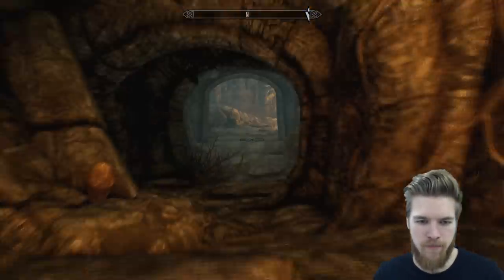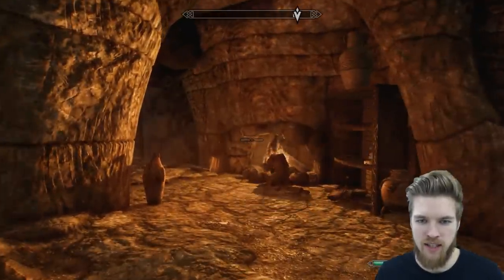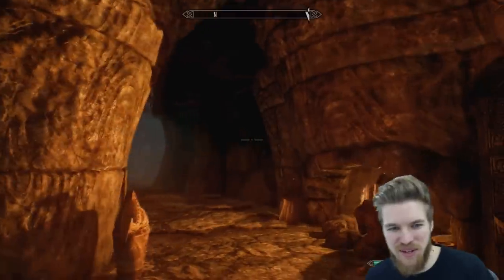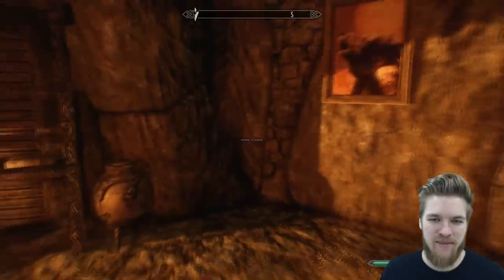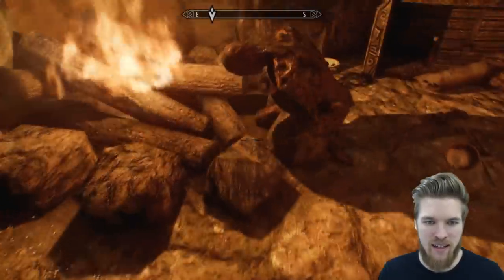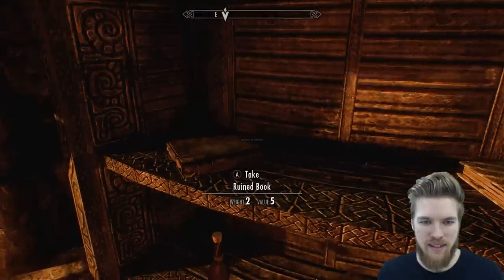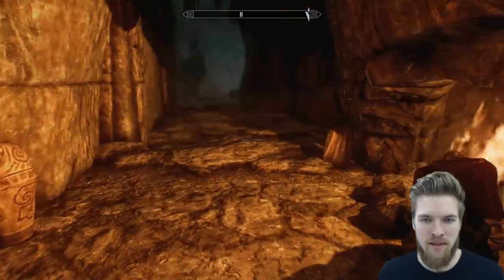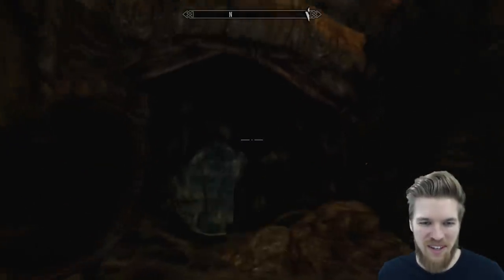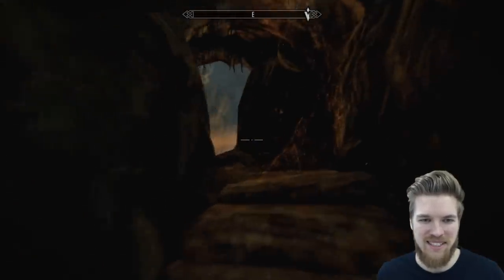I suggest you guys grab a sip of tea — there's nothing like a cup of tea when exploring a draugr dungeon. Why was this someone's house? I'm so confused. There's just a burnt corpse praying next to this fire. I wonder what happened here — there's nothing really to give me a clue. I love things like this; there seems to be a lot of it in Fallout as well, where you come upon the strangest scenes and think, what on earth actually happened here?